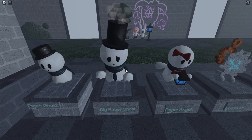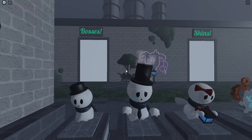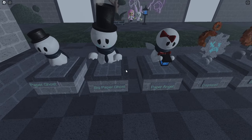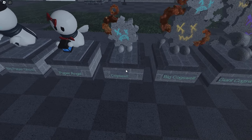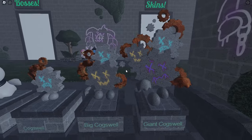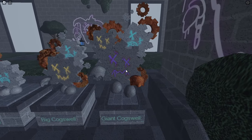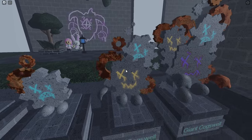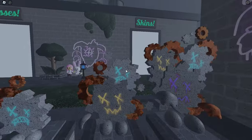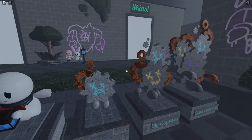Paper Ghost, Big Paper Ghost, and Paper Angel — I like the Paper Angel. He's got steam coming out of his little hat, a tie and a scarf. Very good variants. We got Cogswell, Big Cogswell, and Giant Cogswell. Is this supposed to be a variation of the Golem in some way, or its own unique enemy? Very good — I like the animation behind their rotating cogwheels. There are supposed to be pieces of the apartment, of the giant city. The city is very lively, despite it being so depressing.